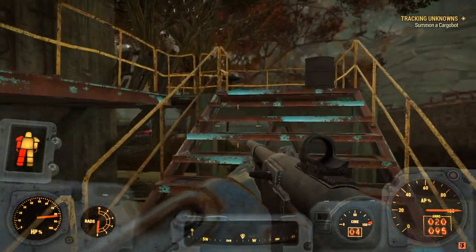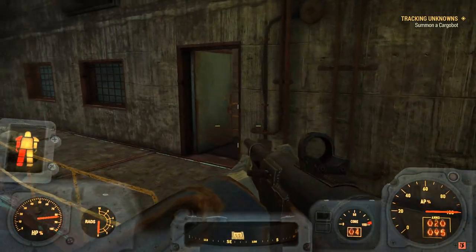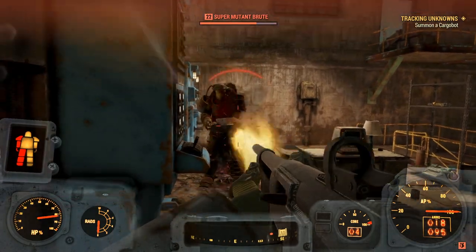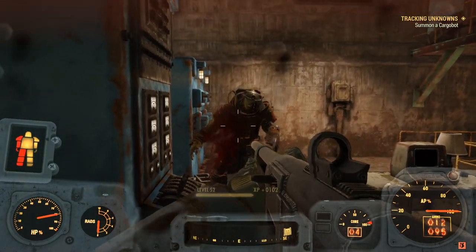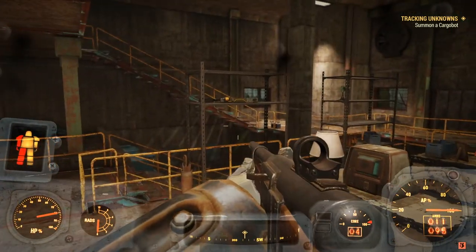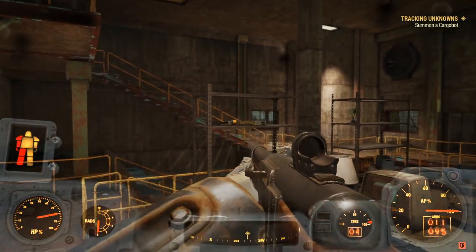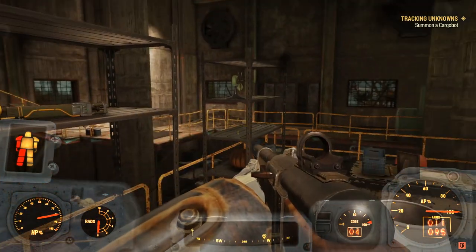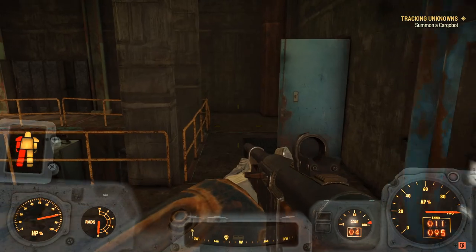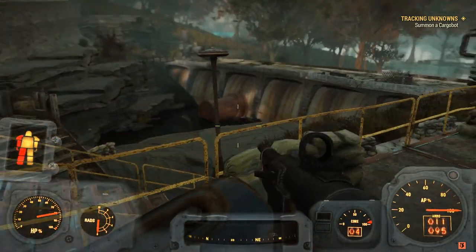So you guys are just going to keep on following the path I take here. Go open this blue door. Be careful, there will be super mutants here, so just FYI. And right here on this little cabinet filing thing, there will be your scattered laser rifle, and all you have to do is go ahead and take it.